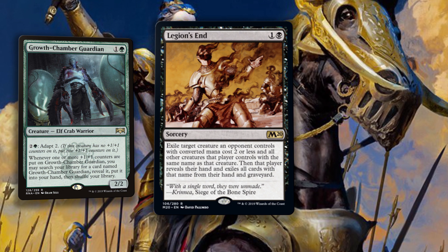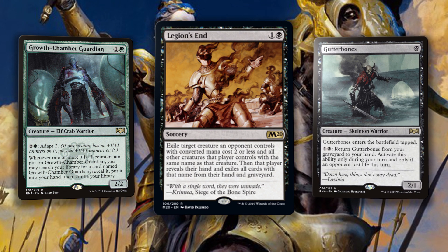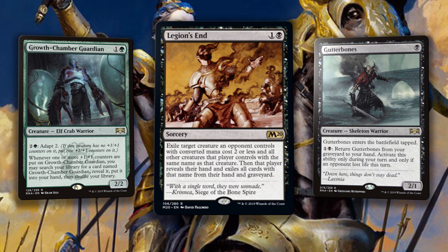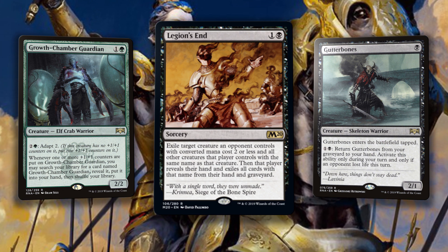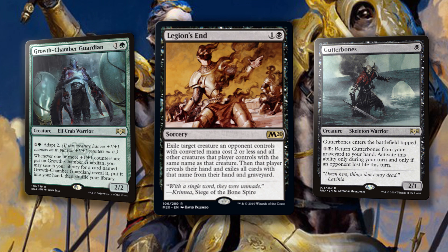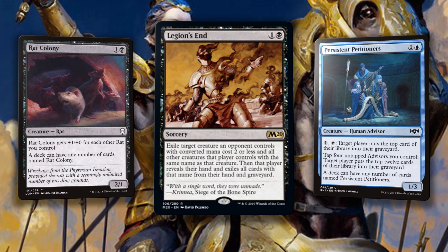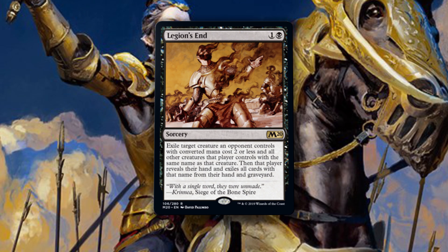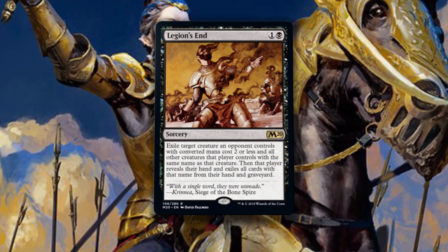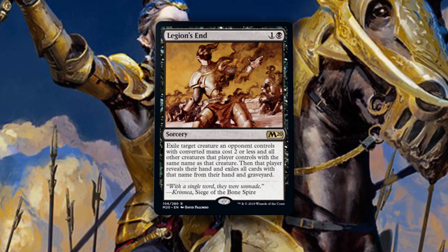Opponents always end up with a million of those. And something like Gutter Snipe — easily brought back, annoying to deal with in aristocrat strategies — and you exile from basically everywhere so you never have to worry about them again. It's possible this card was made for Rat Colony or Persistent Petitioners, but I don't see them making a rare card like this with those two cards in mind. This feels like an anti-Guardian or Gutter Bones-type measure. A standard sideboard is probably where this belongs, if anywhere.